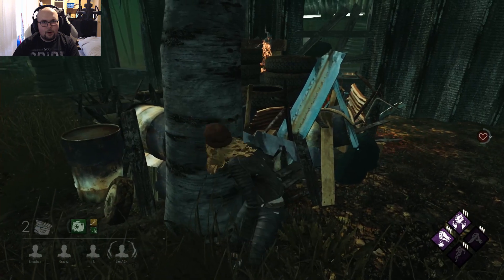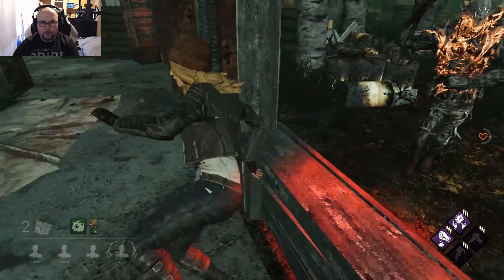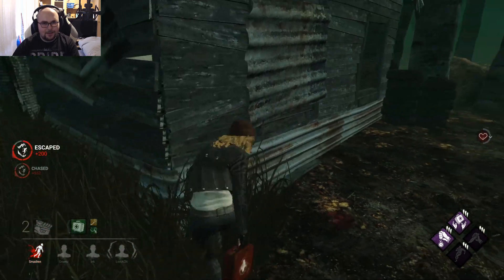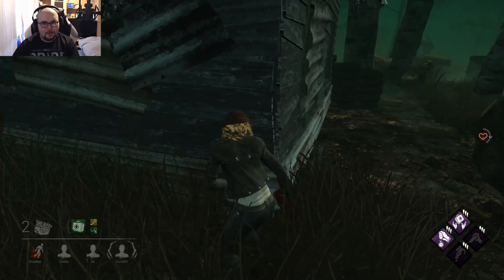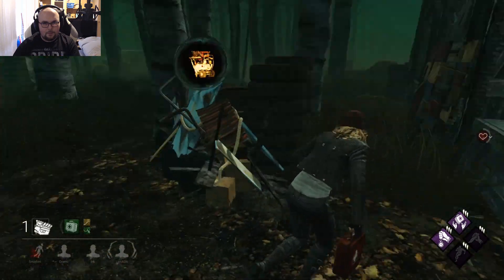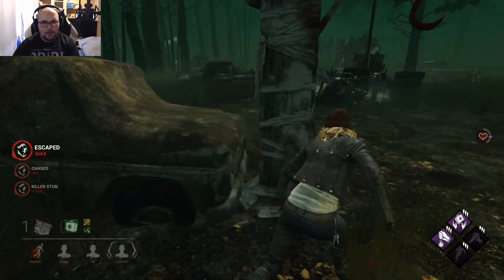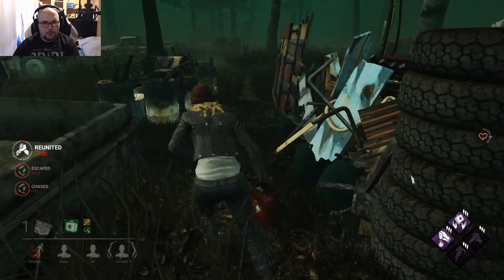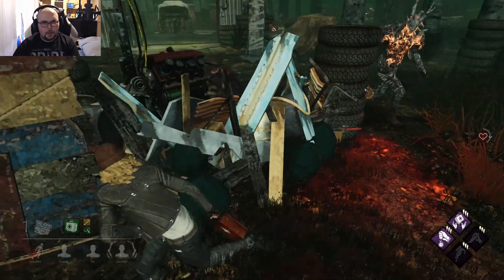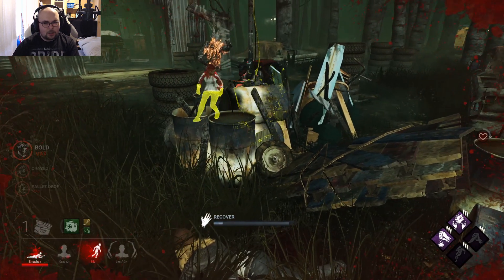He's trying the other approach - no! Wraith, you already know I can vault this. Oh my god, he got me this time though. Okay, from this direction I still have this awesome pallet. Oh, he has Spirit Fury of course. I knew it. Where is he? He doesn't even care. That was a dedicated server hit, to be honest.